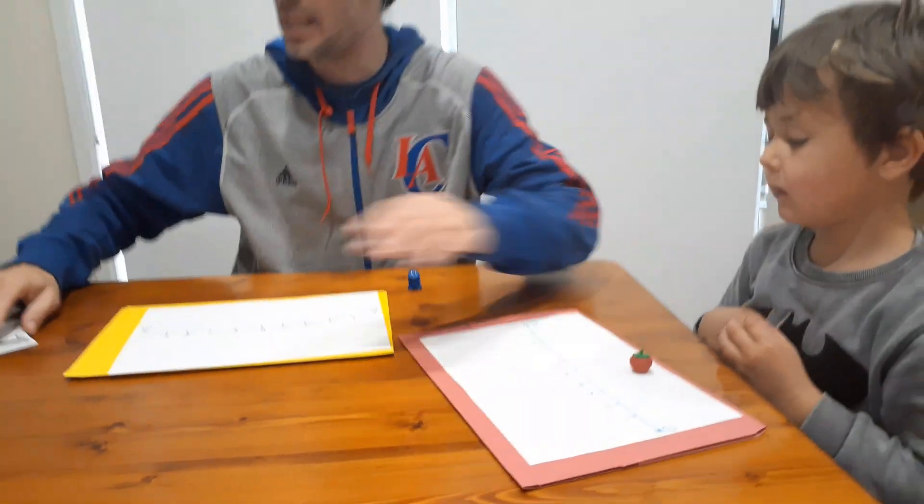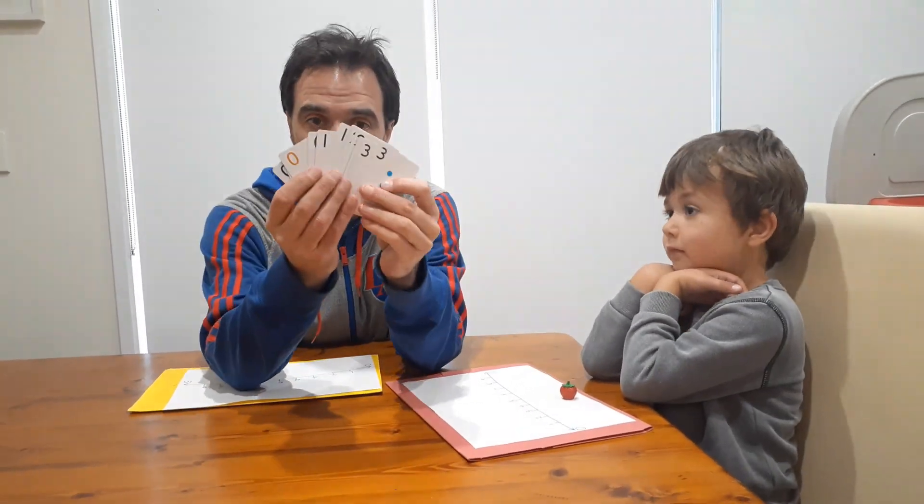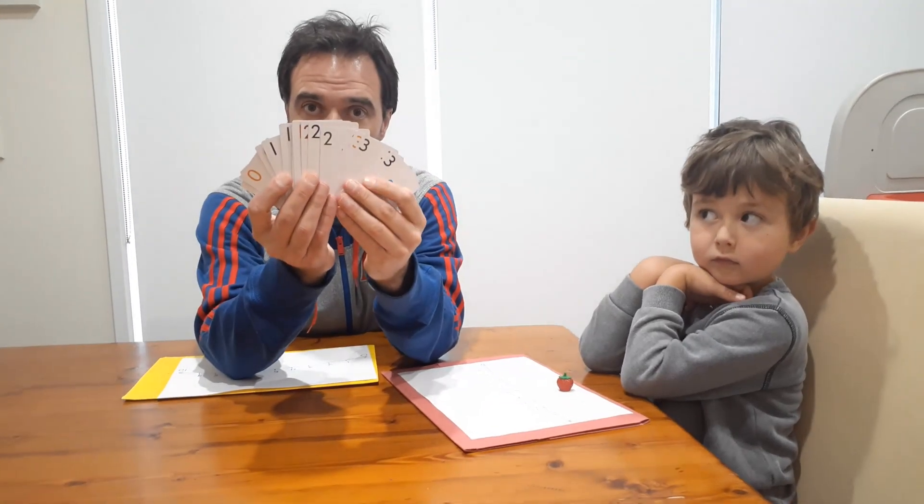The other thing you'll need is a deck of cards. In this deck we've only got zeros, ones, twos, and threes. If you've got a regular deck, you could use your aces as ones and your queens as zeros. Mix up the pile and put them in the middle.